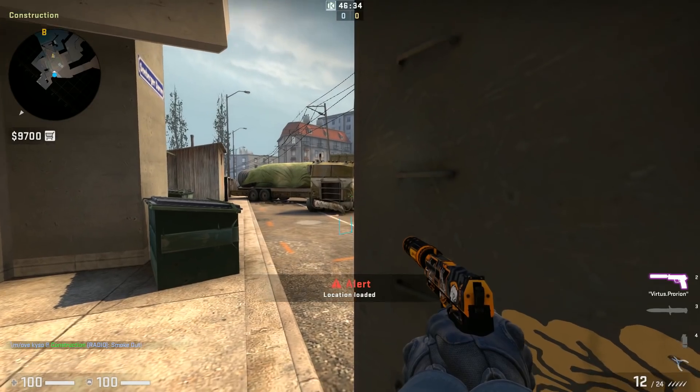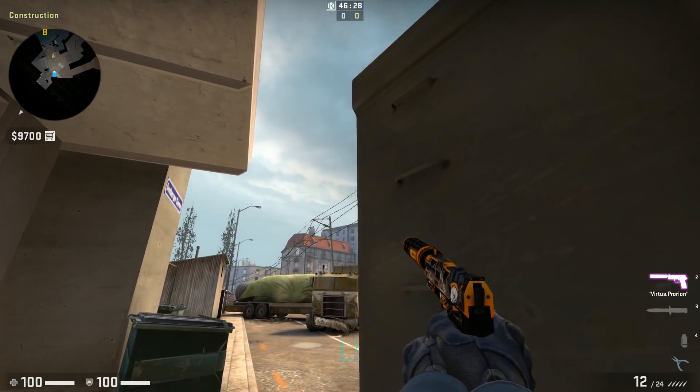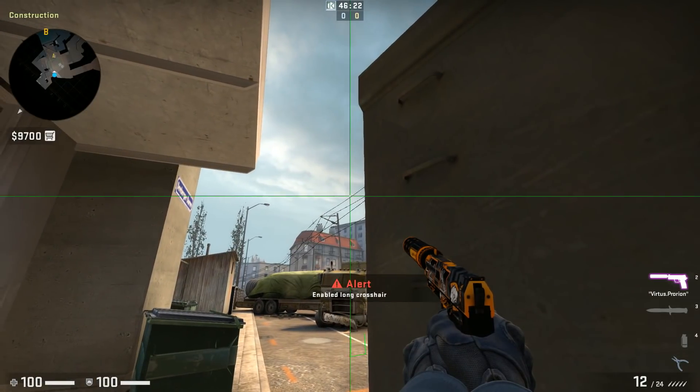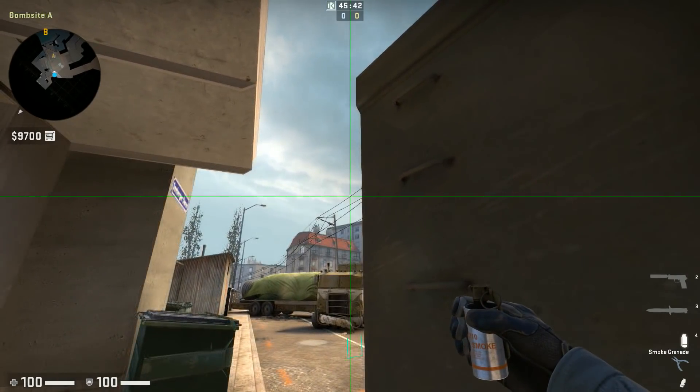The last option in this menu is best used for finding lineups when it's hard to tell if your crosshair is within the boundary of your target area. For the same position as before, I'd have to aim much higher to find a non-jump-throw lineup and can utilize option 10 to guarantee that I'm within the boundary. This toggles a long crosshair that spans the length of your screen and then returns your original crosshair when disabled.